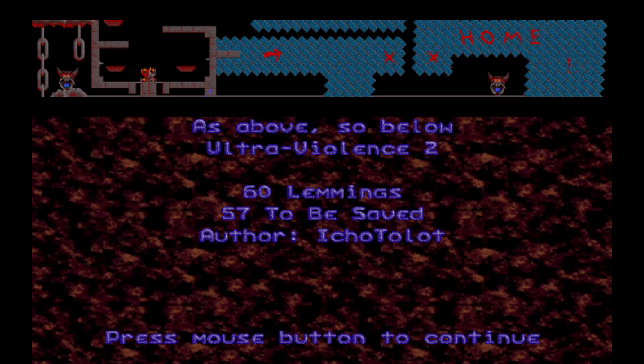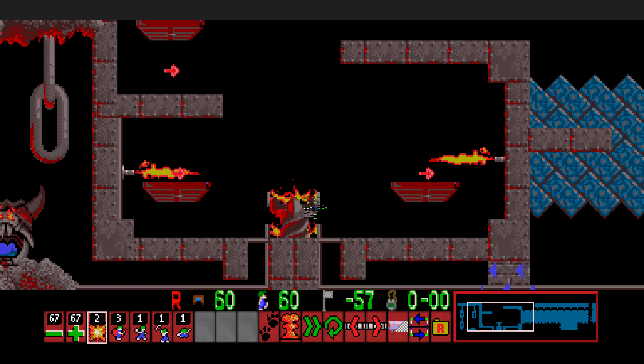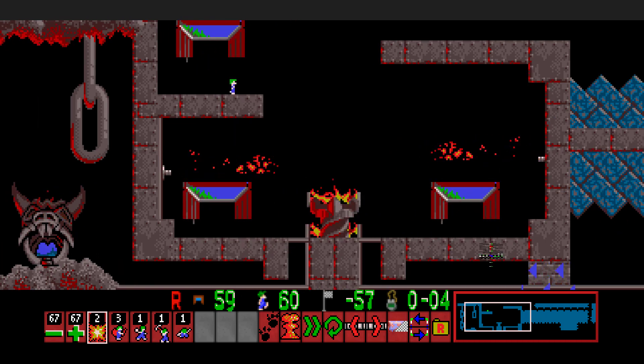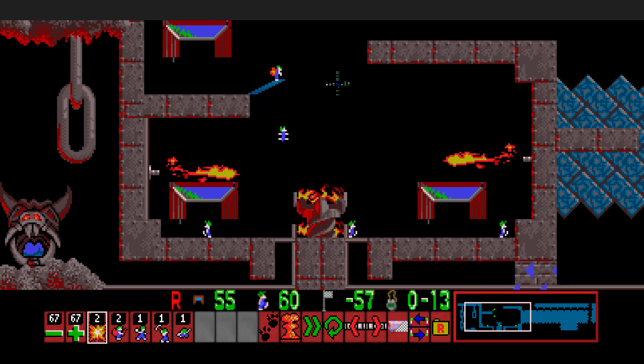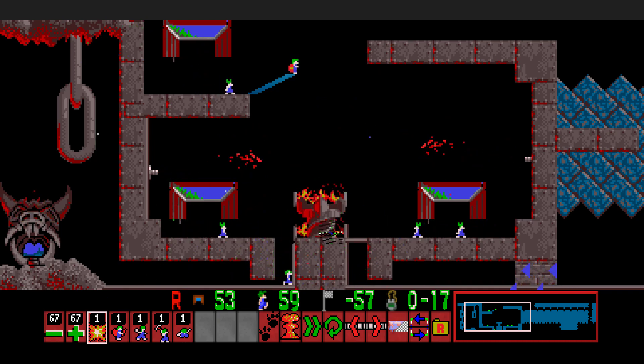The next level is 'As Above, So Below'. This is a level that was way more difficult in Lemmini, because the first lemming builds over here and these two crowds are trapped. We need all of our destructive skills — at least the normal destructive skills later. So we need to bomb down here, and this has become quite easy in NeoLemmix — you simply can time those bombers perfectly.